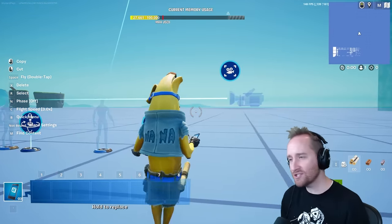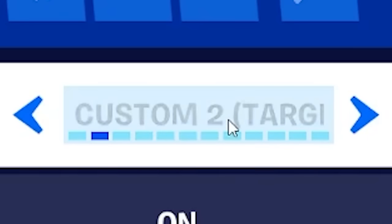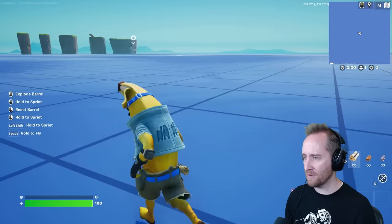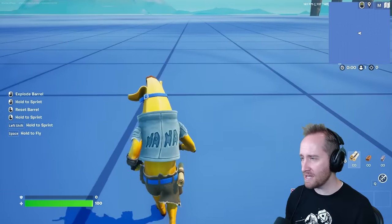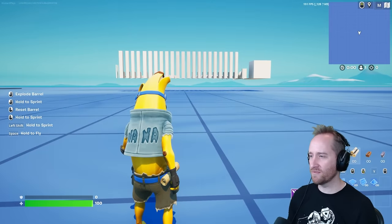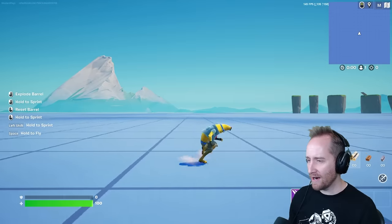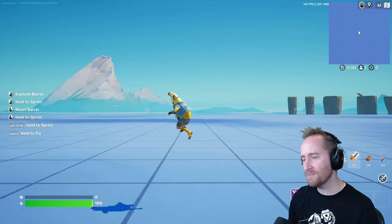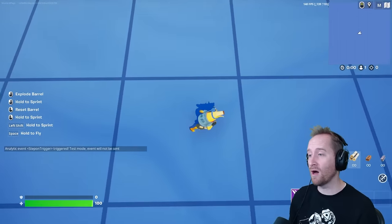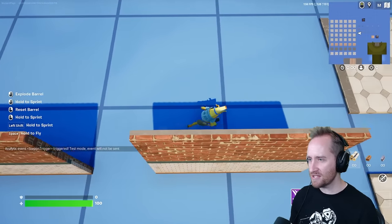I've also messed around with cameras — when I hit fire it turns on a third-person top-down camera, and when I hit aim it changes to a side-scrolling camera. This could be really interesting for maps. I can switch between my normal Fortnite camera, a top-down view, and a side-scroll view. I'm thinking of a map where you run into a maze, switch to top-down to see over the walls, see where you need to go — oh, this is so cool.